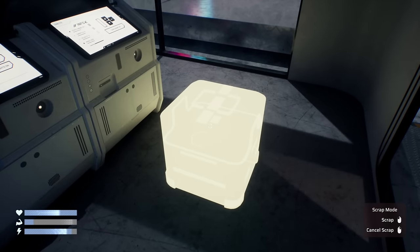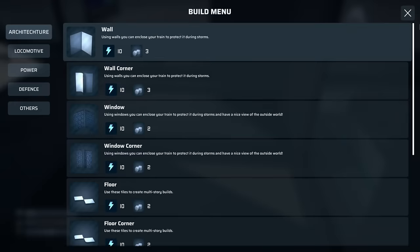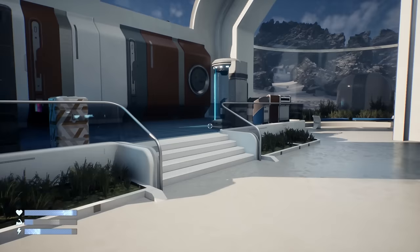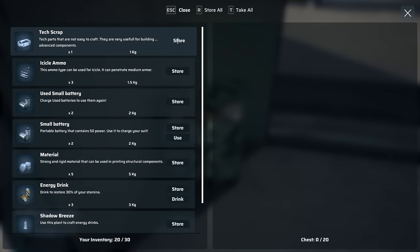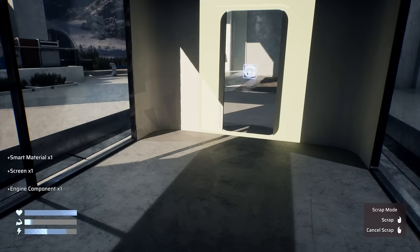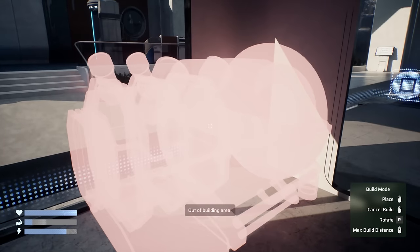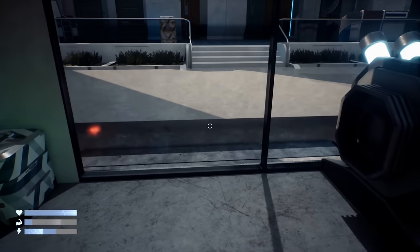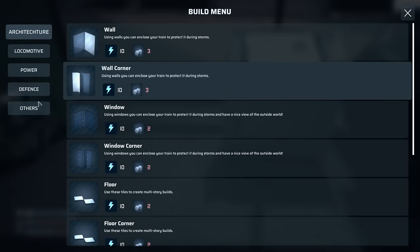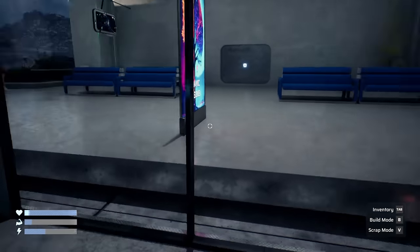I'm going to scrap the current layout and reorganize. Going into scrap mode — okay, scrapping gives back two material. It looks like I can actually move stuff around. Let's save first, build a small chest, store everything, scrap the old layout, and rebuild it better. Now, the engine is on the side — we're utilizing our space better. Engine there, engine screen right next to it, power screen right next to that. Storage right there — that looks so much better!